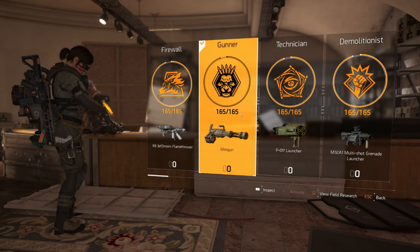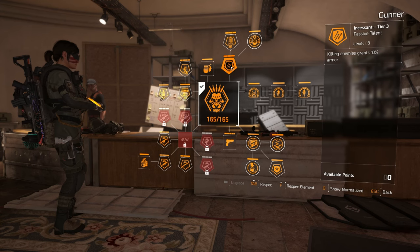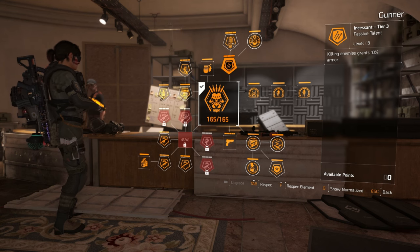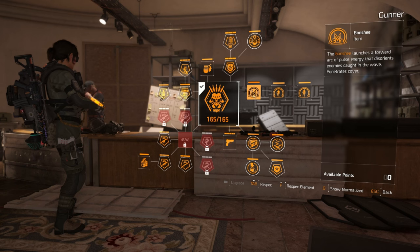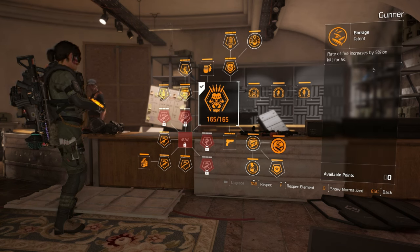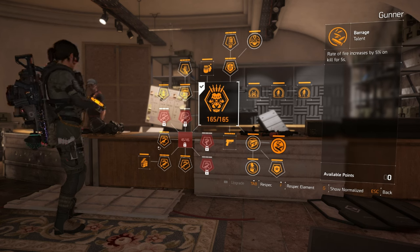We're here at the base of operations and we're going to use Gunner for this. There's literally one reason: killing enemies grants 10 armor — absolutely brilliant, and that's exactly what we want for survivability. We also get the 50% faster reload, the Banshee pulse if you really want it, and the kill RPM increase by 5% — all that good stuff.